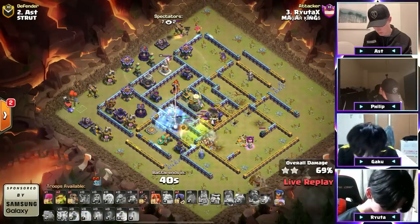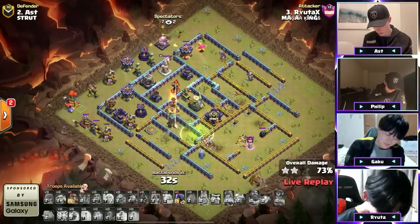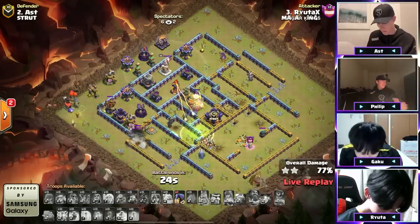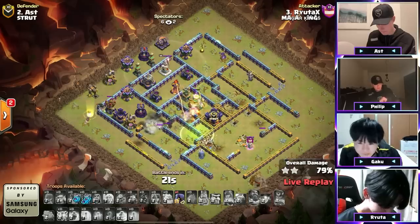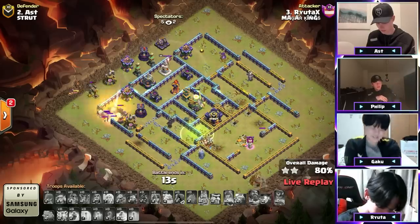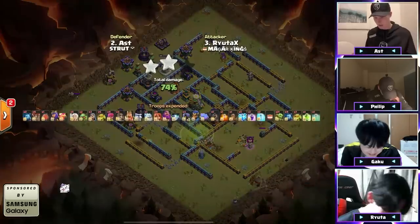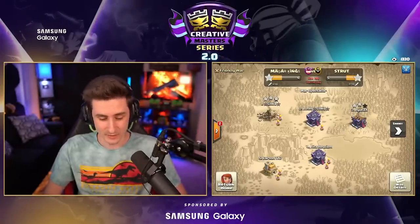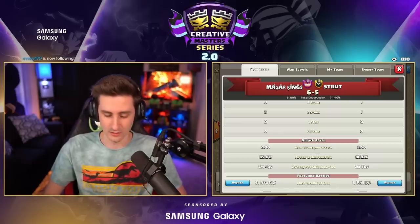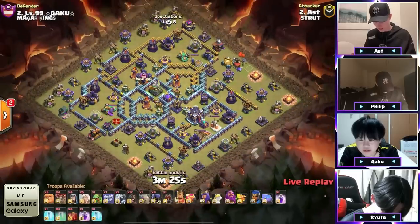The Eagle Artillery removing the King did do work. Gaku will have the final attack for his team and he's going to have to triple. Many viewers in this Creative Master Series selected Gaku and Ryuda to win it all — can they make a comeback? They're down. Phillip tripled, so it's Ash then Gaku, but it's currently six to five and average destruction is really close, 85 to 86.